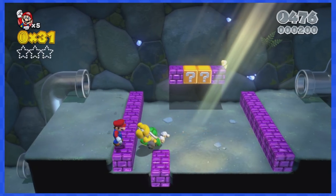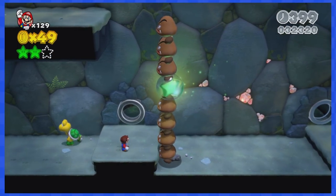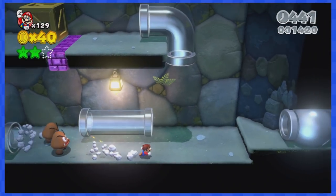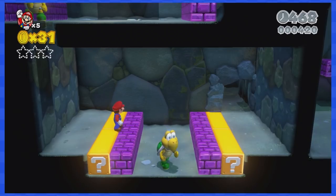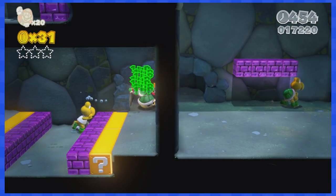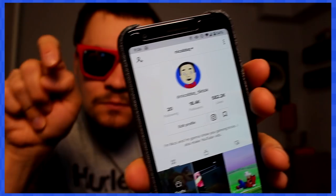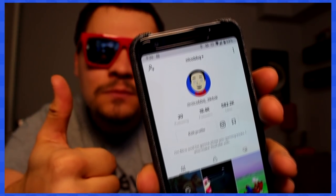1-2 takes place underground and is mostly linear, wanting you to go from left to right, so this one is super easy to beat. Since this quest might get difficult, make sure to get a lot of 1-ups by using this one simple trick with the Koopa down there.